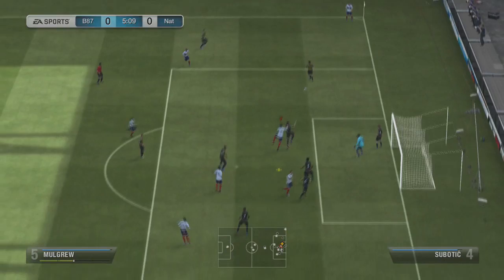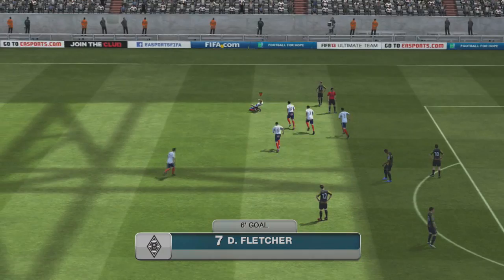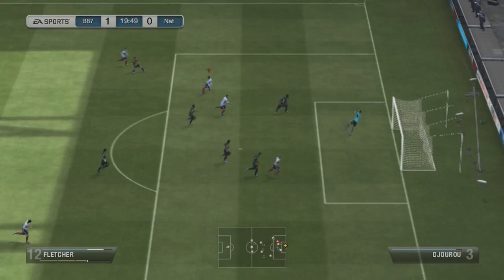We're back with the highlights. I had so much fun just smacking shots from outside the area — it's ridiculous. That first shot went in with Darren Fletcher and they just continued. I thought, the servers are back, let's crack on and smack some shots from outside the area. Charlie Adam had an insane shot — the whole midfield and strike force just felt really good.